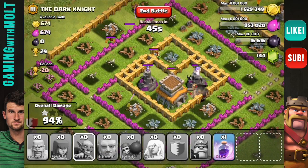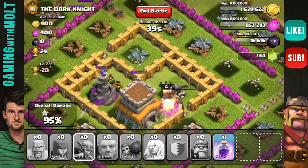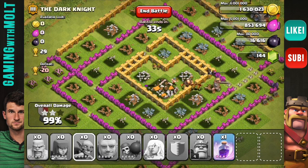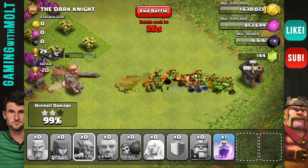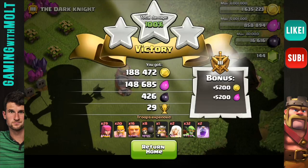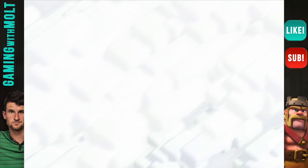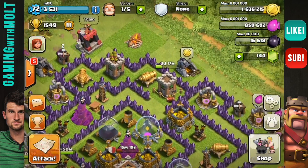We might actually have a chance at three-starring this base — those goblins are running in doing work. There we go, 97%... and that's it — wait, I spoke too soon! Hurry, run run! 100%! Nice job. That is a very effective way of doing the Giant Healer strategy. I got awesome loot — loving that dark elixir. I'm trying to upgrade my Hog Rider and I just need about 3,000 more dark elixir.